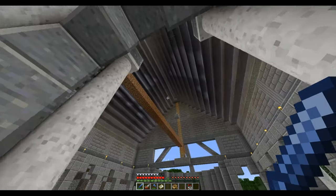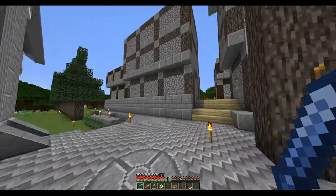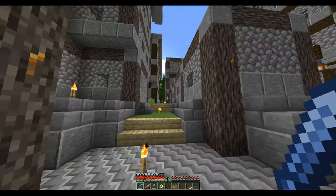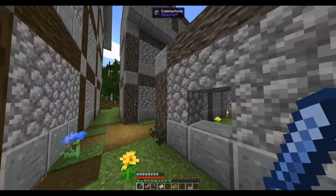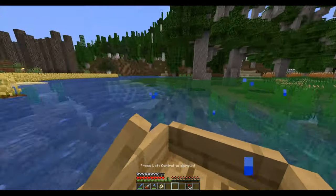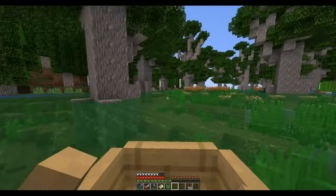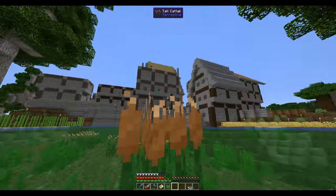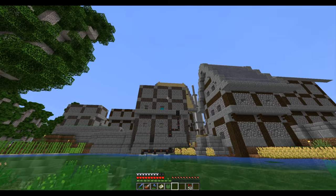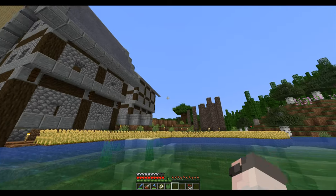Maybe I'll do some building, like fixing this roof here, because I don't really like it. Looking from a bit farther away, it's just a flat roof. I might do something similar to this other roof here, but I also don't really like that one. Let me just get in the boat and show you — it looks super weird from this side, compared to a regular Minecraft stair roof.